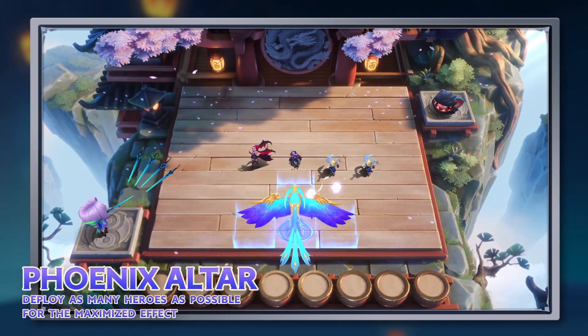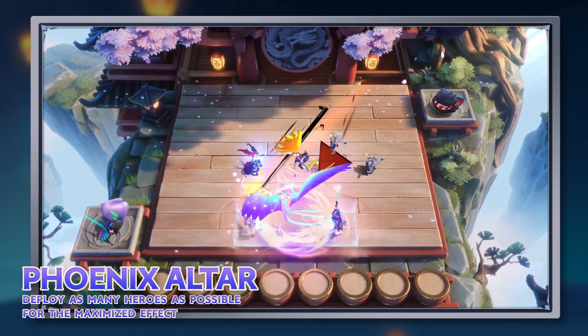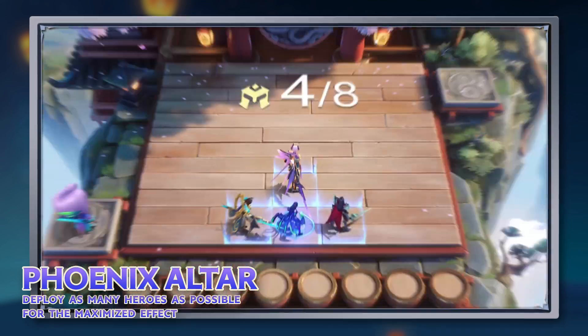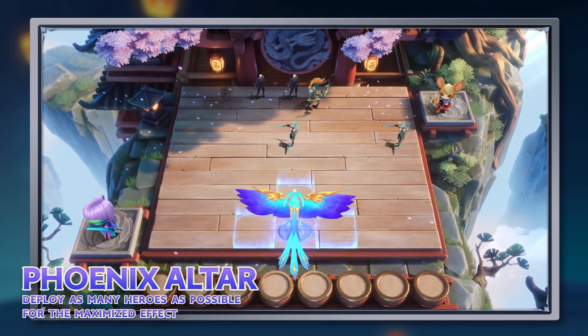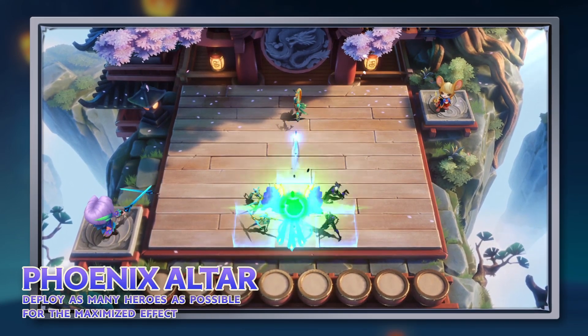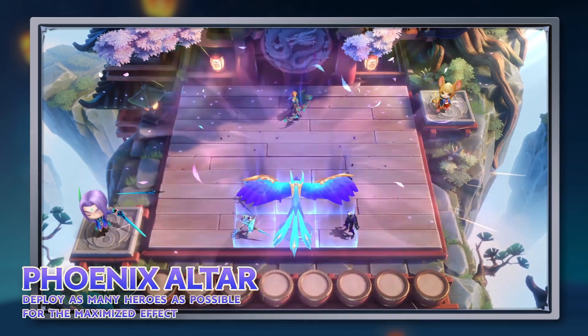The phoenix can get you a head start in the early game. Don't forget the attributes of the phoenix depend on the attributes of the four heroes on the altars. Deploy heroes that have good attributes and are not skill-focused on the altars to boost the phoenix's strength.